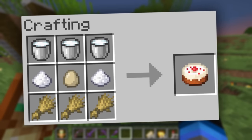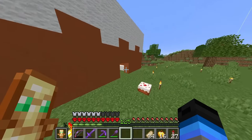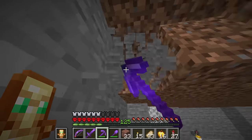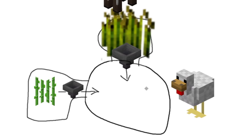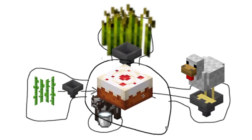There are four ingredients you need to make a cake: sugar, eggs, milk, and wheat. We're gonna have to allocate four different spaces to provide for each of those ingredients, with some sort of hopper system. The first step will be the automatic sugar cane farm. The next ingredient is wheat — we need three pieces for every cake. Eggs is super simple: just a bunch of chickens laying eggs into hoppers. And a cow station in the middle for infinite milk.